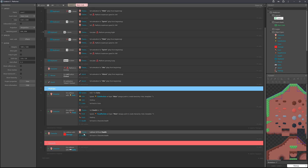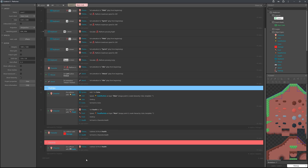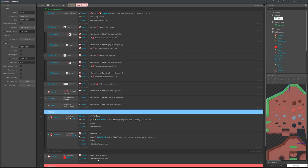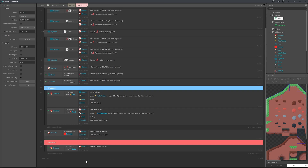We don't need the text display anymore — that was just an example. Eventually we'll add a proper UI like a health bar. For now, copy the action so that when the character collides with a spike it subtracts 50 health. If you want instant death, set it to 100.